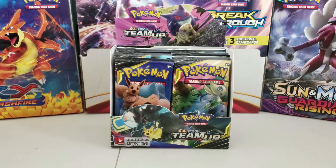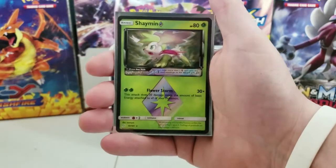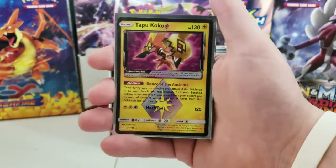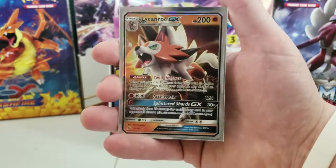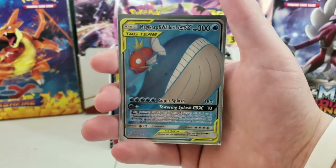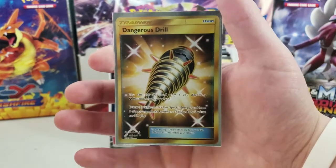I'm going to give you a quick recap of what I got in the first box. We got the holographic rare Zorora, an awesome Zapdos holographic rare, a Shaman prism rare, a Tapu Koko prism card, an awesome Lycanroc GX, the tag team Latius and Latios GX, Magikarp and Whale Lord tag team GX with awesome full art, and last but not least, the secret rare gold Dangerous Drill.